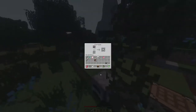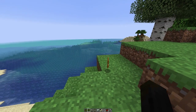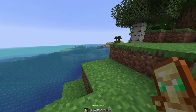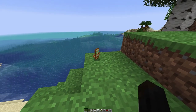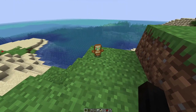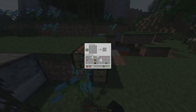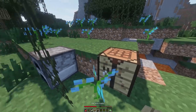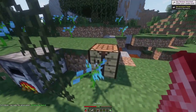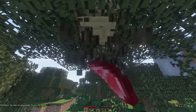Coming in at number 2 is the Totem of Undying. To obtain one you need to take down an Evoker, which can be quite the task. But if you manage to kill one, it will drop a Totem of Undying. This is basically a self-revive — if you get too hurt and have this in your offhand or main hand, it will revive you upon death. Because the effects are literally so good, it has to be incredibly rare. It's also one-time use: you use it, you lose it. So if you come across one, hold on to it — especially if you're in a dicey fight and don't want to lose all your stuff.